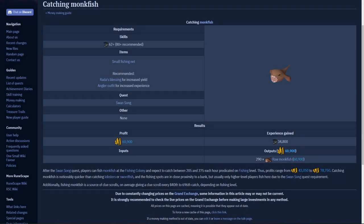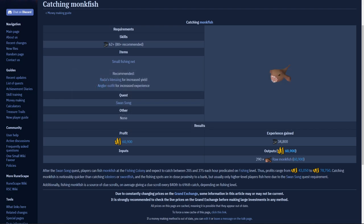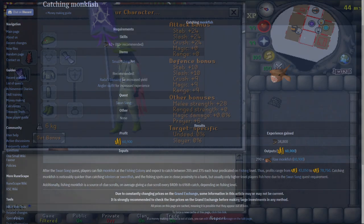For today's money maker we'll be taking a look at catching monkfish. The one big requirement is the completion of the Swan Song quest. Besides that, you want the fishing requirement of 62, but 80 is recommended.